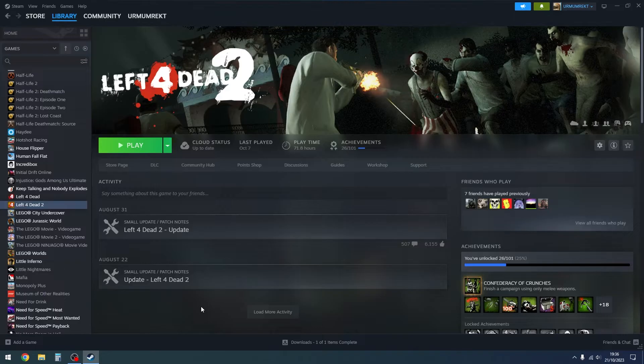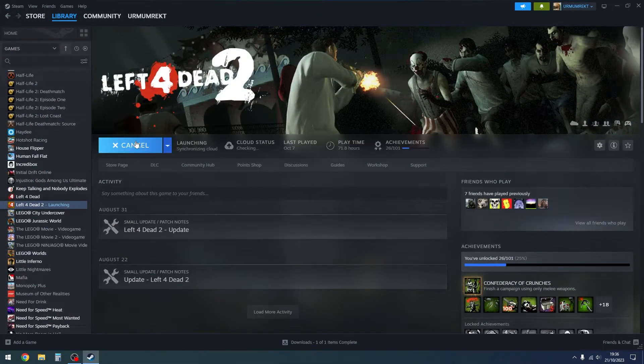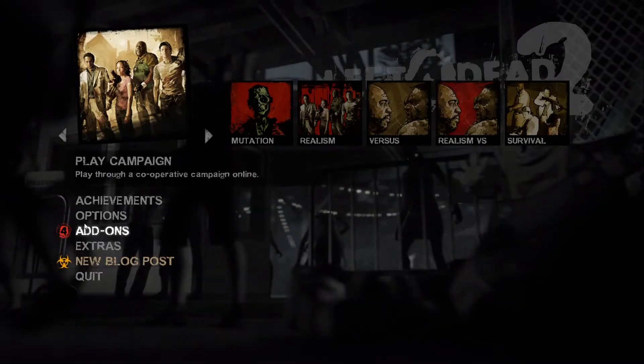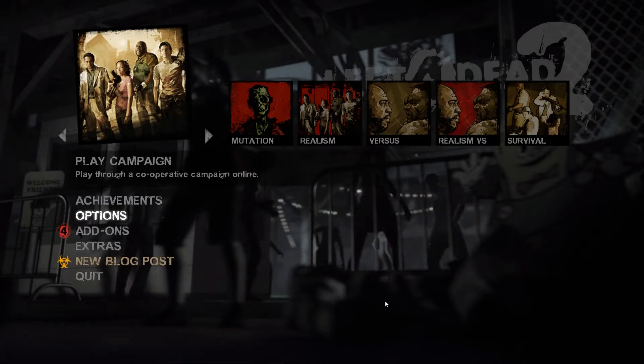First step is to go into Steam and open up Left 4 Dead 2, or if you have a desktop icon, you can just open up Left 4 Dead 2 like that. Just run the game first. Now that you're in the game, it might take a while to load in your add-ons. Let that load — depending on how many add-ons you have, it might take a while.